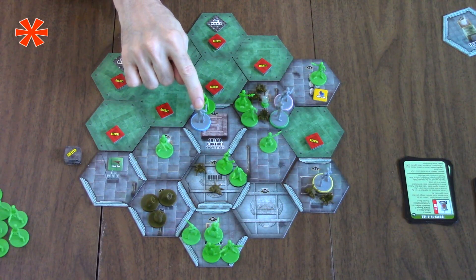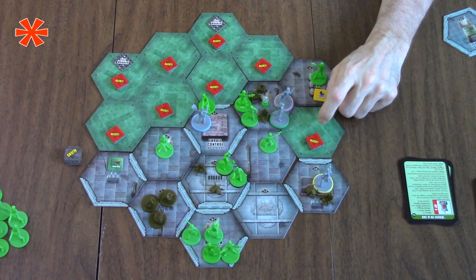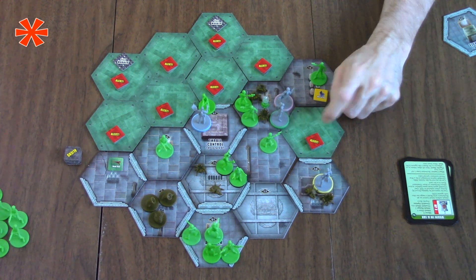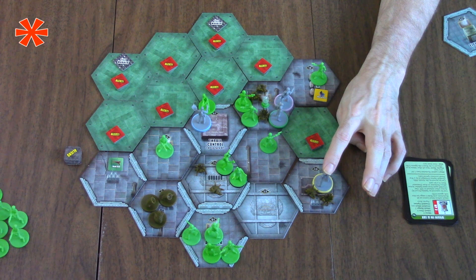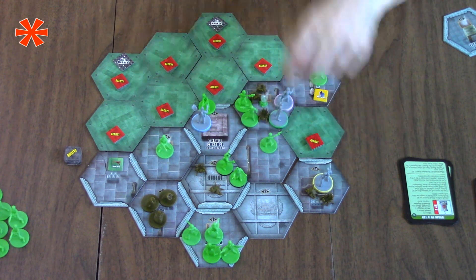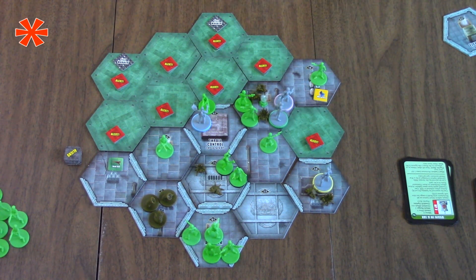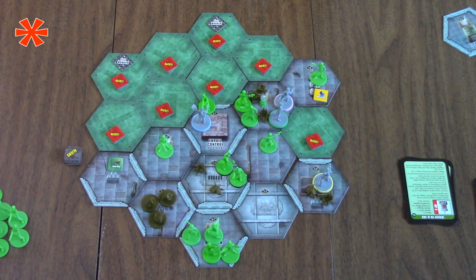When we activate Professor Russell he will scan this tile, and when we activate Riggs he will scan this tile. I'd really love to activate the professor so I can shoot this and be assured of what's here - but if I wait, I think we're banking too much on Captain Riggs given that he's only going to get three turns. We don't want to leave him back here because these guys will rush up. The professor is the weakest one - but he does have an atomic rifle.